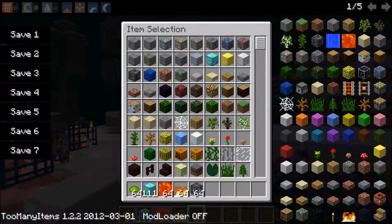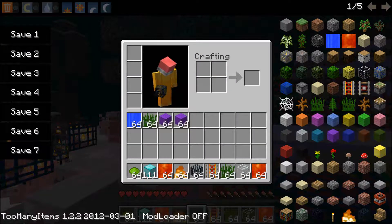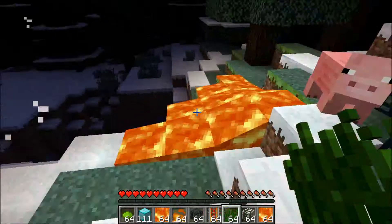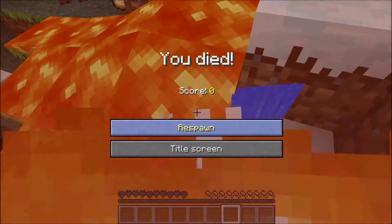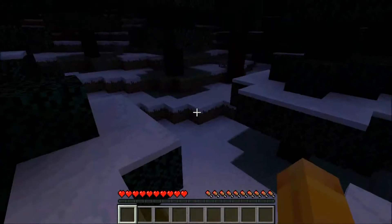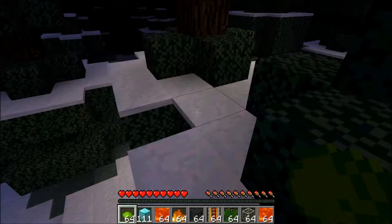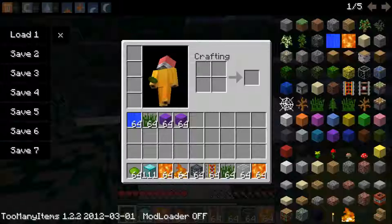Another feature is: say I just got tons of stuff. If you click any one of these to save, and then let's say I were to die — let's just die. So I've lost everything and gone back to my spawn point. But if I click load, I'll have whatever I had in my inventory when I clicked save. That's another neat feature if you want to show things.